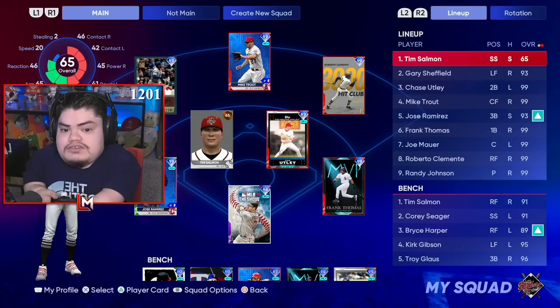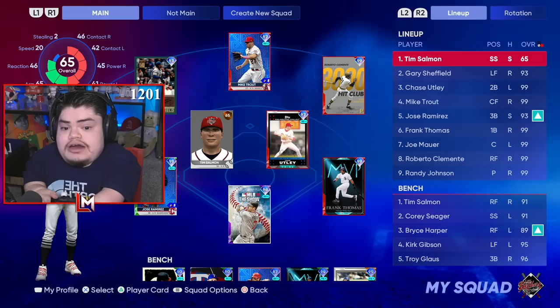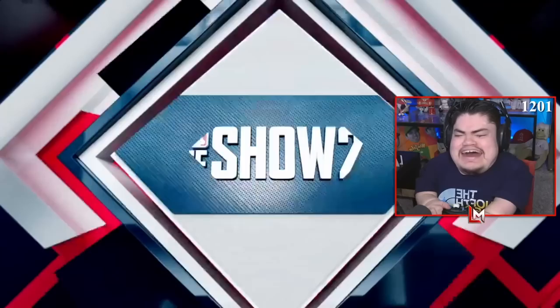He also has 52 speed so he's pretty slow for the outfield. Our lineup is gonna look like this: Tim Salmon leading off, Gary Sheffield in the two, Chase Utley in the three, Michael in the four, Jose Ramirez in the five, Frank Thomas in the six, Joe Mauer in the seven, and Roberto Clemente rounding it out at eight.